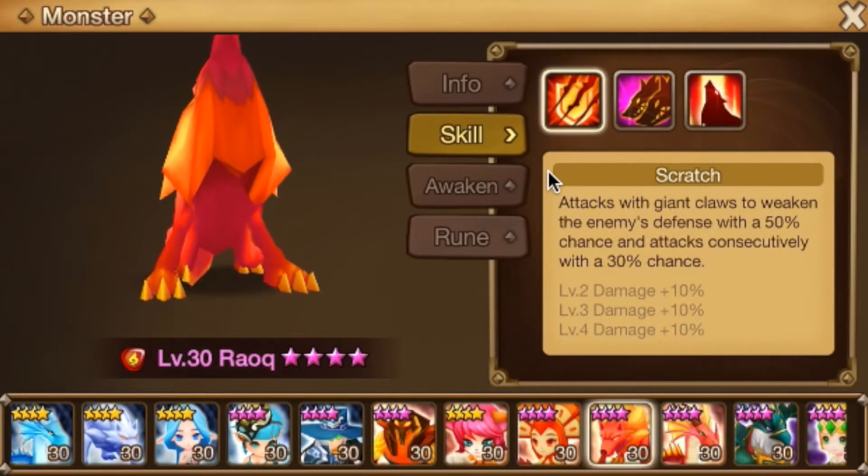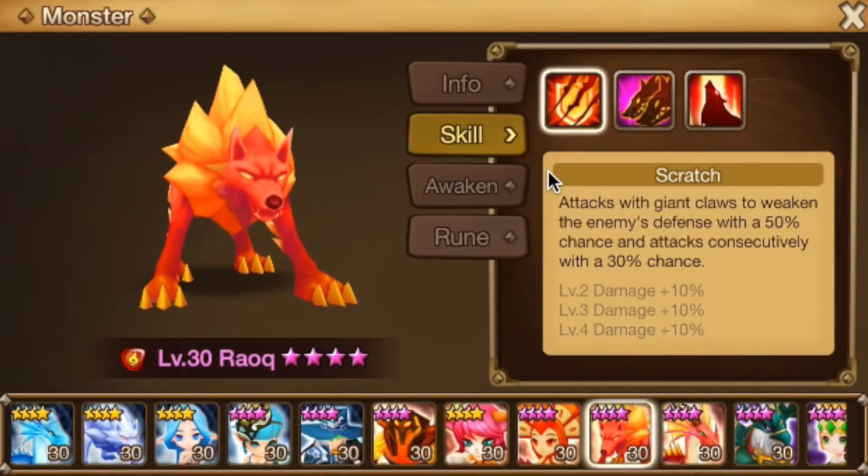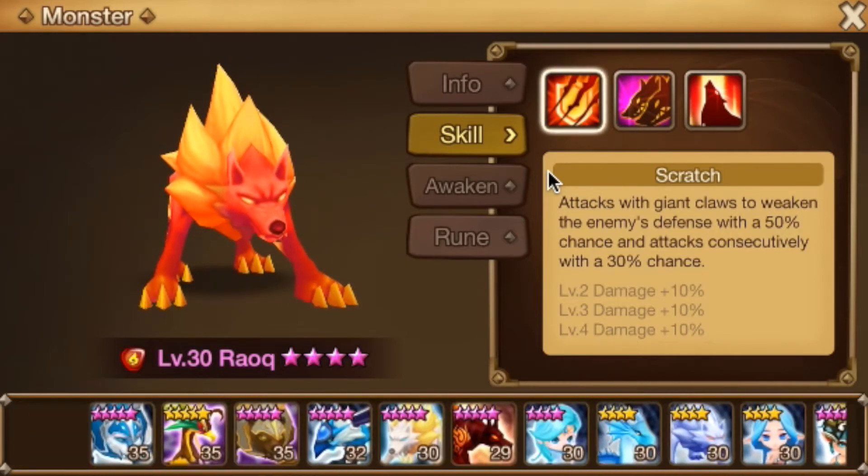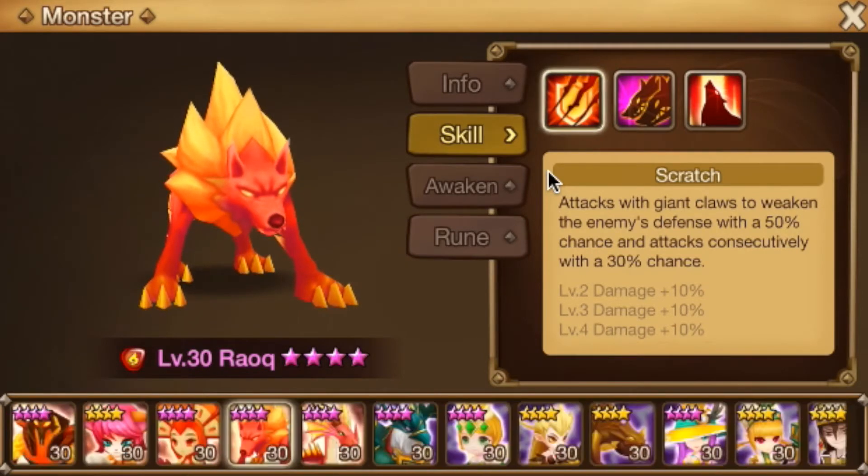Raulk — again, one of the best farmers in the game, up to Faimon Hard. If you're planning on getting into Faimon Hell, it's eventually going to be a water unit. But we're definitely working on Raulk — get him to five-stars, show him some love especially if he's your primary, and then go from there.